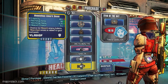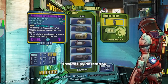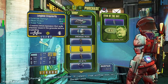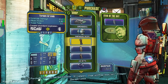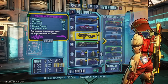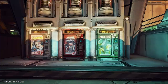None of those class mods really appeal to me. Nothing special with these absorb shields. A rubberized cryo-bouncing Penny - and once again a singularity with a really long fuse time, so it's pretty much useless. So we're done here. A little bit of ammo, a couple of grenades, and that's about it.